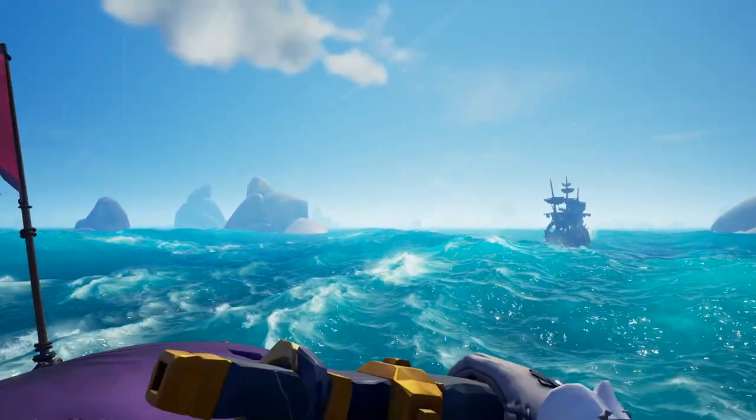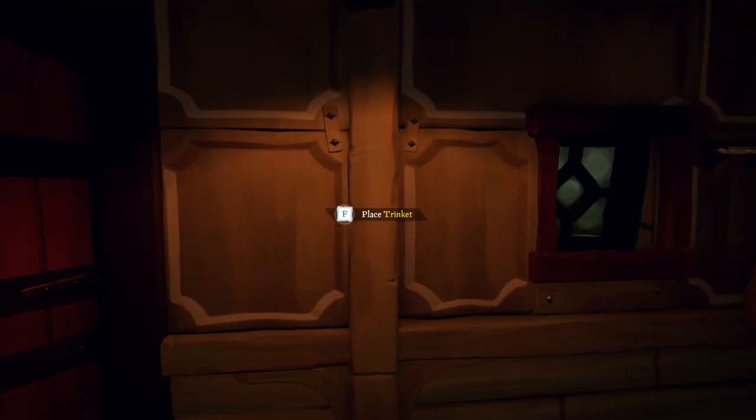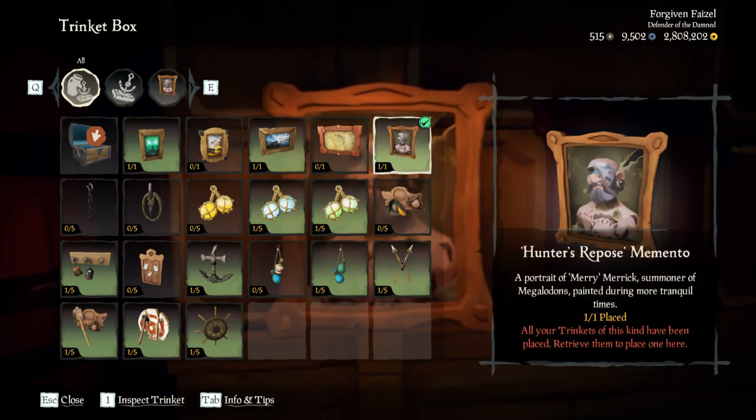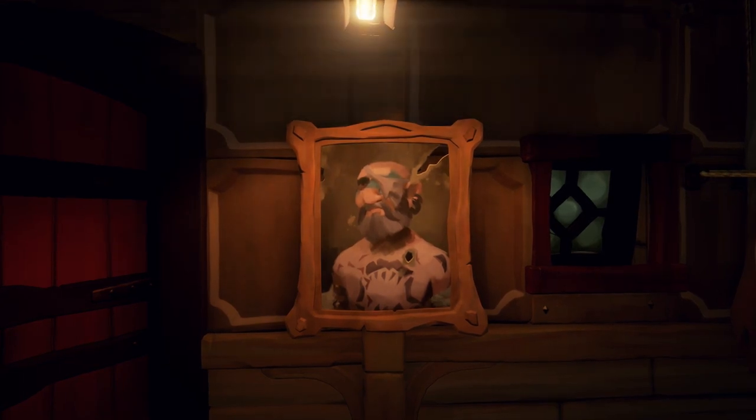A few things about the rewards. The Hunter's Riposte Memento will be given to you upon completing the adventure. This is a trinket, which means you can hang it up in any captained ship, but it has to be a captained ship. You can't just hang it up in any ship — you have to actually own that ship to hang it up.